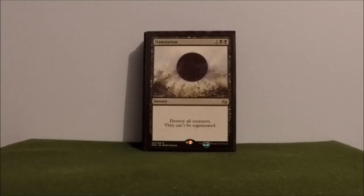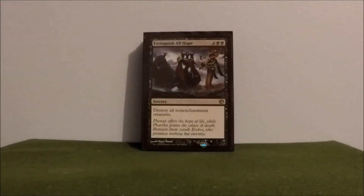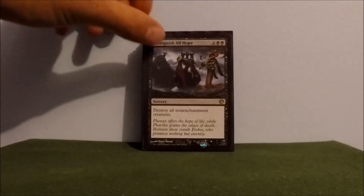Extinguish All Hope — another destroy all creatures, but not enchantment creatures. I have a lot of board wipes in here, mainly because of my meta.